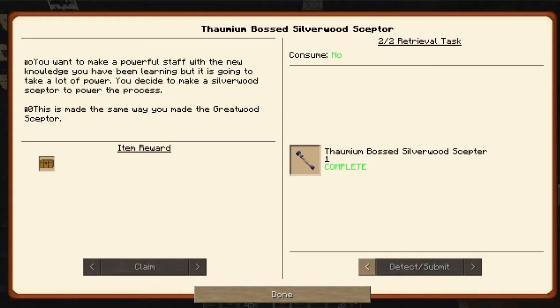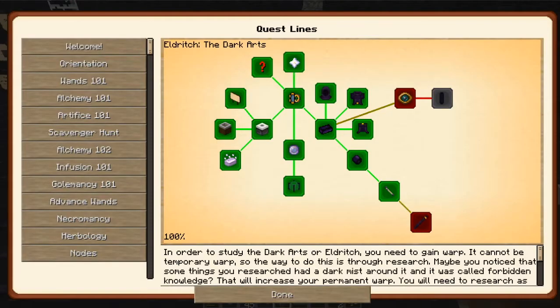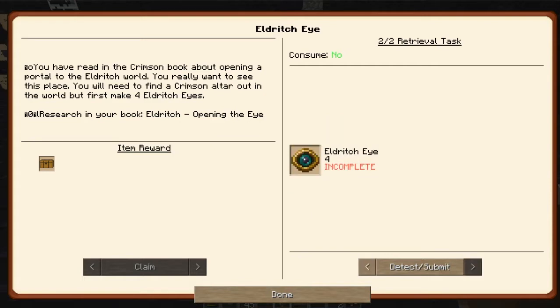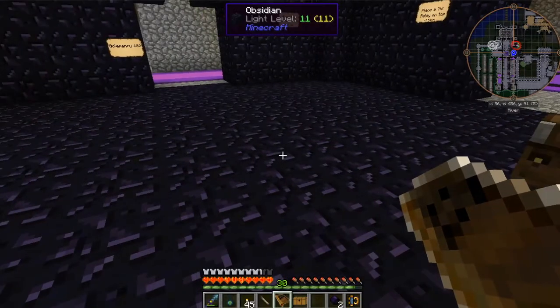I know I had to cheat a little bit, but I think it was worth it. So next time we will look for this. Crimson Book about opening a portal of the Eldritch World — if you really want to see this place, you will need to find a crimson altar of the world, but first make four Eldritch Eyes. So I'll get some Eyes of Ender from the Alienist Plant, and I think we've got the Void Seeds. So that shouldn't be a big deal.